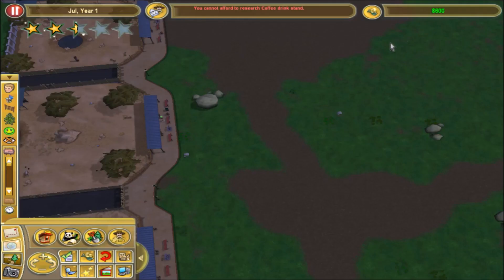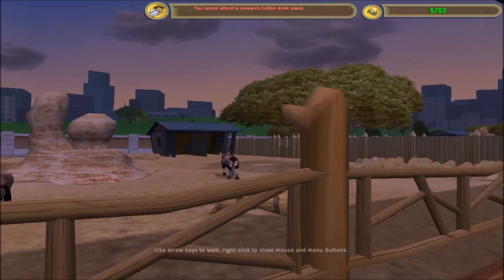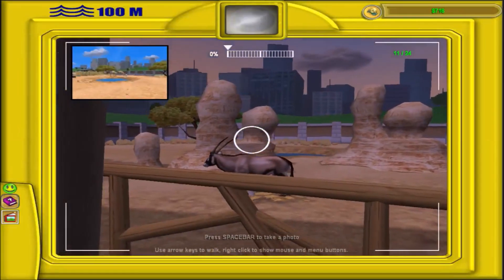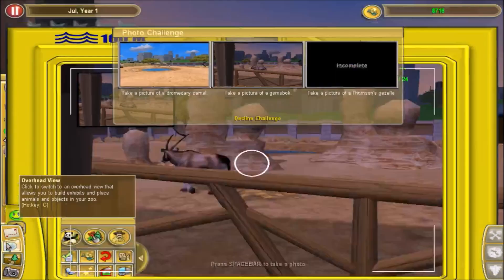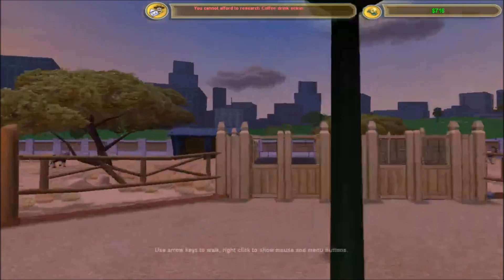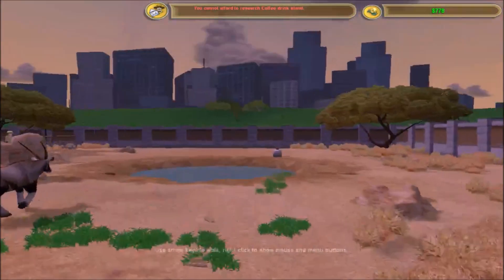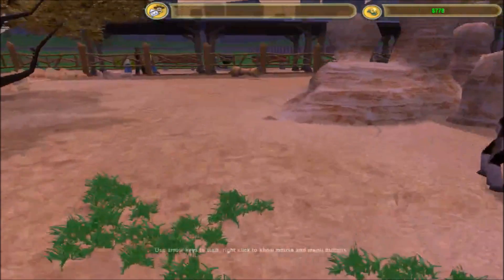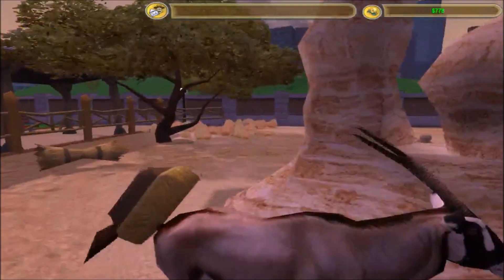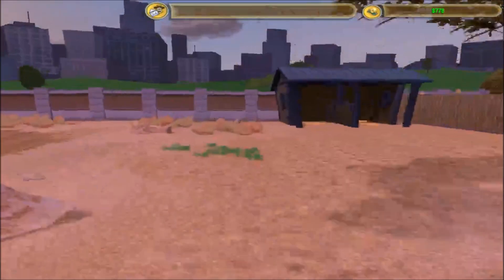Oh, I didn't even do that challenge — I started doing it and completely forgot. So let's get a picture of the gemsbok. But now we're not going to be able to afford the Thompson's Gazelle. Why is there still grass here? That's a bit of a problem.